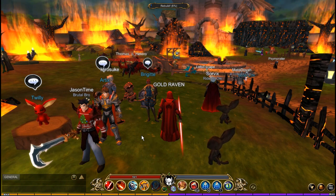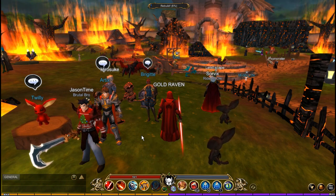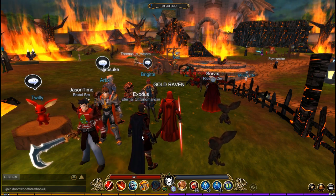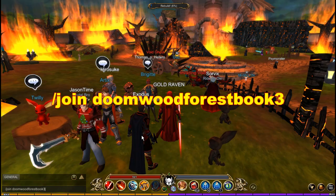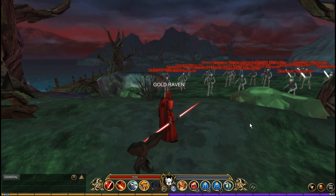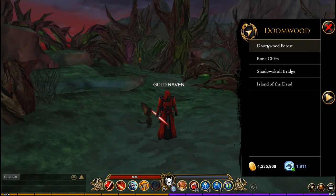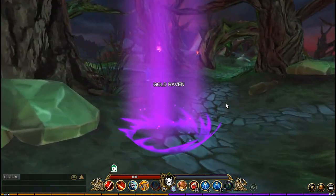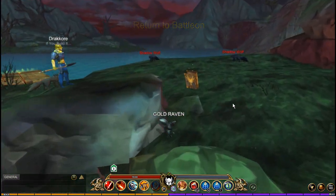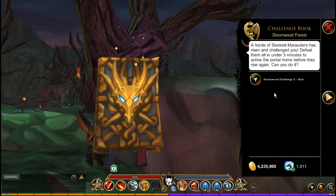When you have grabbed those quests, you want to go to a location. This is a solo location and there are two ways of getting there. The first and the fastest is by typing in 'join Doomwood Forest book three'. If you do not want to use that quick way, then you can travel to Doomwood Forest and head over in this direction and you're going to find the book right here.